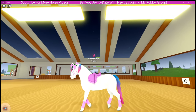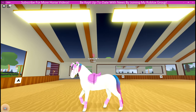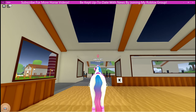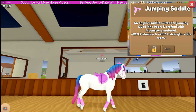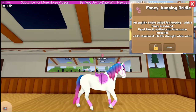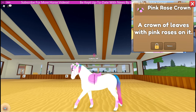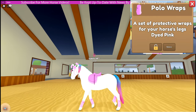She is a white Frisian mare that I did purchase. At the moment she is wearing the cotton candy mane and tail, which just gives it that beautiful pop of color. Her tack is the pink pearl with moonstone jump saddle. She's wearing the pink with moonstone fancy jump bridle, pink jump saddle pad, pink rose crown, and finally the pink polo wraps.